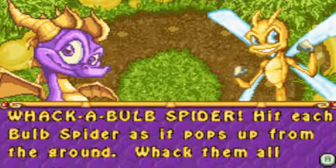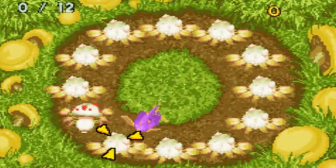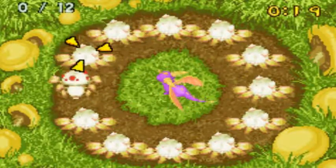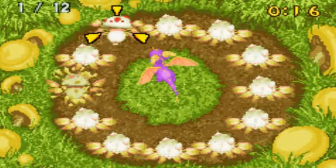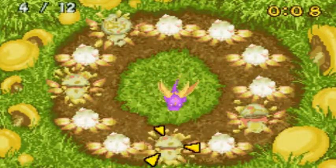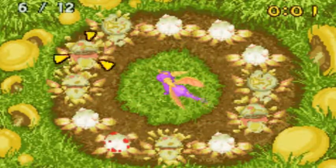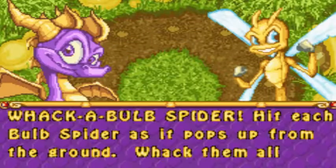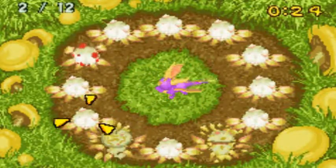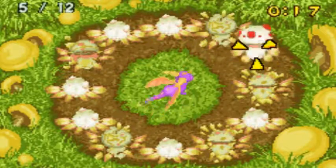Whack a Bob Spider — hit each Bob Spider as it pops up from the ground, whack them all. Press A to whack. That is very... I don't like the controls — it's hard to tell what direction you're going in. I ran out of time. Oh yeah, this is weird — totally didn't have to do this in the PlayStation version. I guess they had to add their own mini-games so you guys could have a game to play.